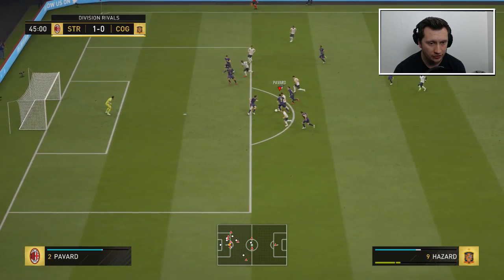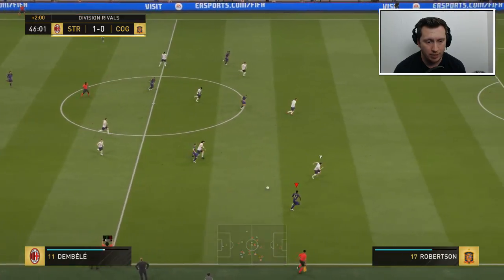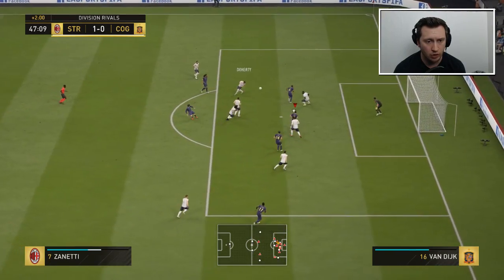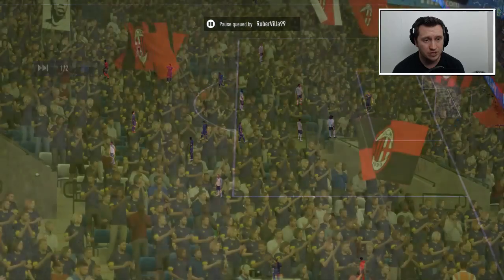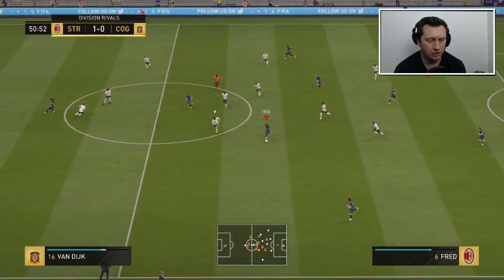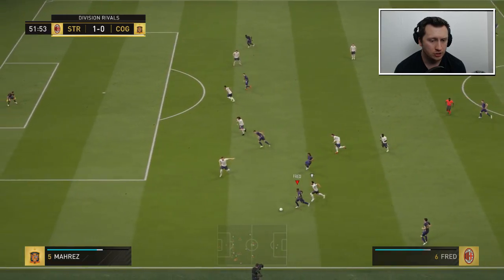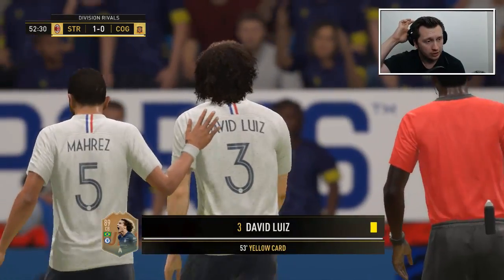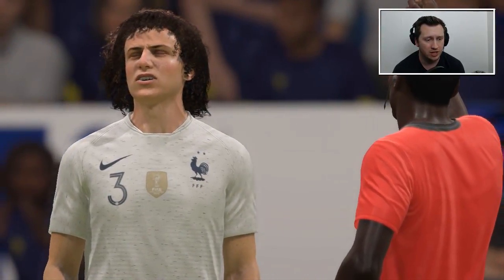Fred was reluctant to come back for a moment. Pavard mops it up. Ronaldinho into Fred, out to Zanetti, drag it forward, play Dembele around the outside — fluid football. This team is playing exceptionally well together. Ball forward to Jonas, back inside, Zanetti to Ronaldinho, ball comes to Zanetti — he's missed it, and that signals half time. We've been absolutely rampant in that first half and Fred has been at the heart of it. Fred with the overlap, picking up the gap Ronaldinho had left — everyone moving in unison; it was a brilliant move.